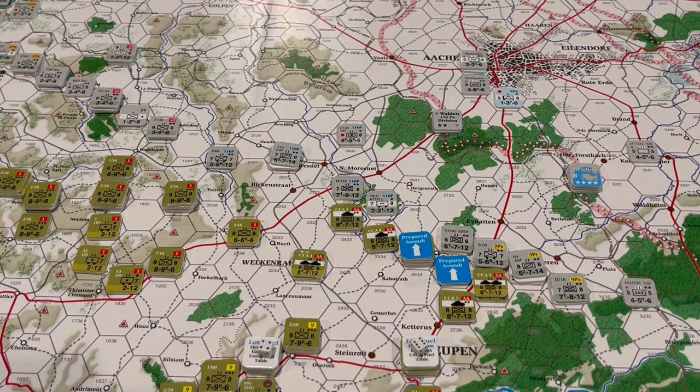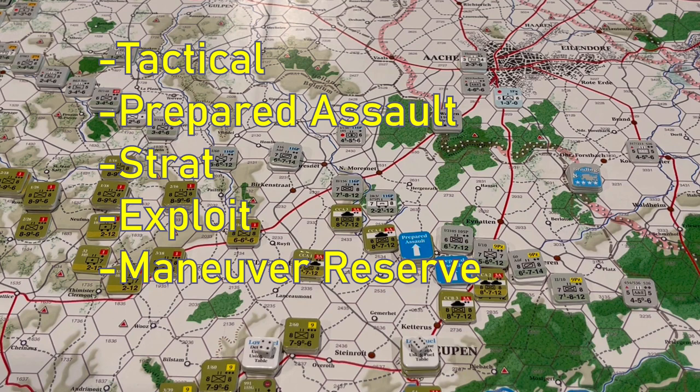For those familiar with OCS, the concept of unit modes in Gauss is going to be very familiar. Basically, at the beginning of your player turn you place all your on-map units into one of several different modes reflecting various unit postures, which impacts their effectiveness in combat and their ability to move. OCS has combat mode, move mode, strap mode, and reserve mode. In Gauss, there are five unit modes: tactical mode, prepared assault mode, strategic mode, exploit mode, and maneuver reserve mode.